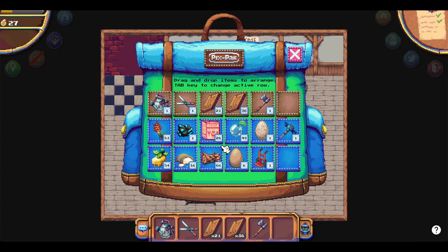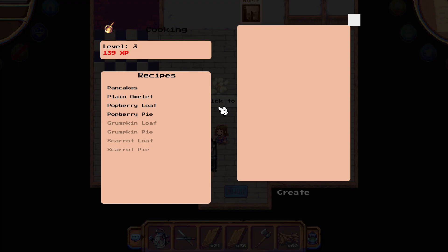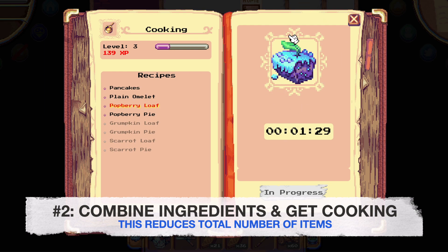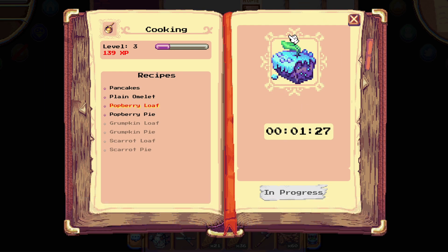Unfortunately, not everything in our backpack can just be dragged and dropped into our house. The second method would be to combine ingredients such that four ingredients, for example, becomes one single item. This helps to greatly reduce the number of total items in your Pix pack.